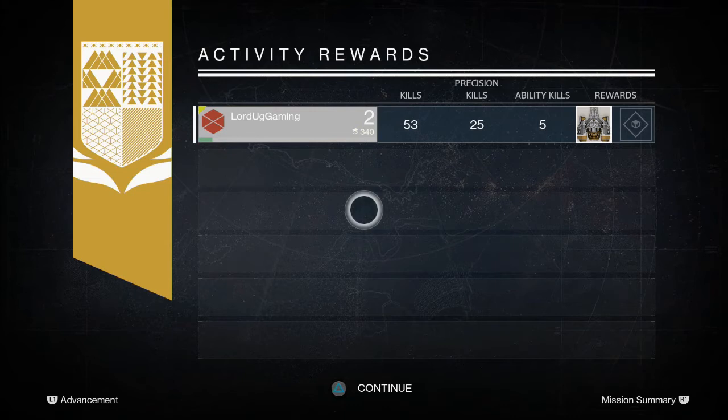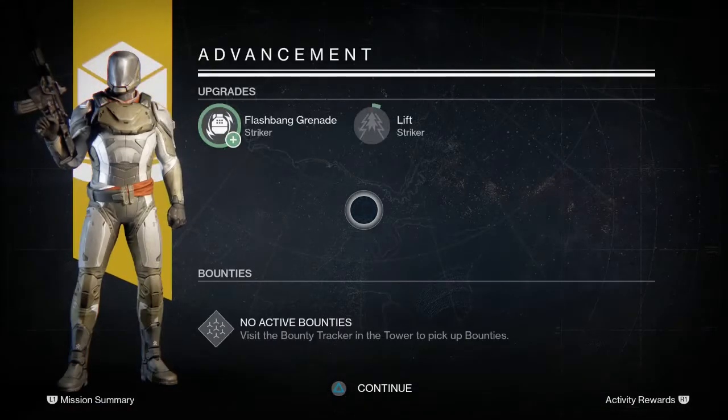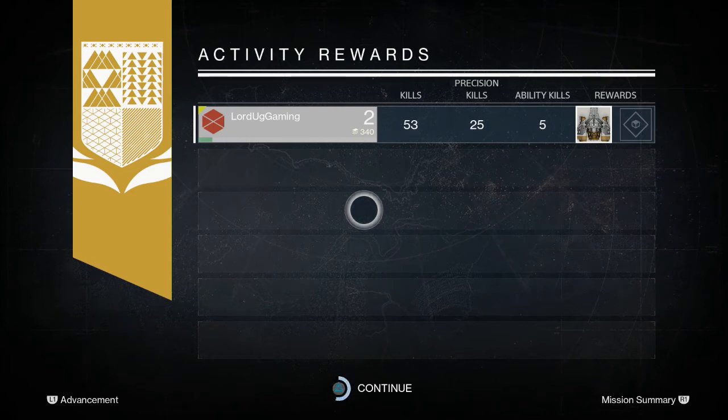Then you get an activity screen — kind of your kill summary. I killed 53 enemies, did 25 precision kills as part of that 53, and five ability kills — that's punches to the face and that kind of thing. Precision kills are aiming down scope and hitting the head — headshots. You can look at the mission summary for more detail, and when you're done hold down triangle and it ticks off.